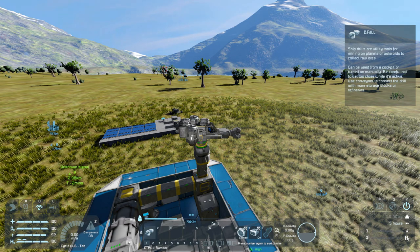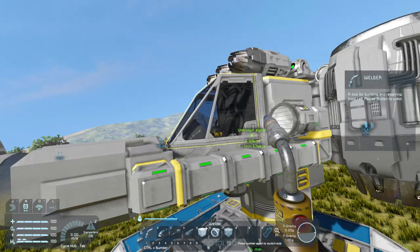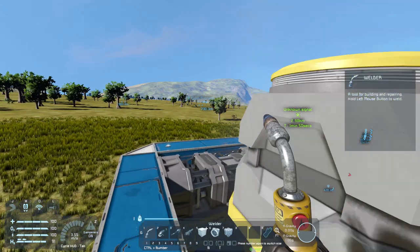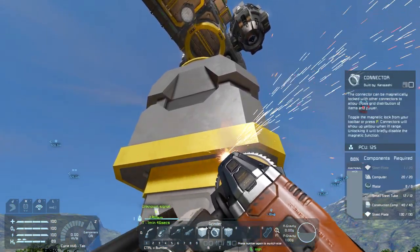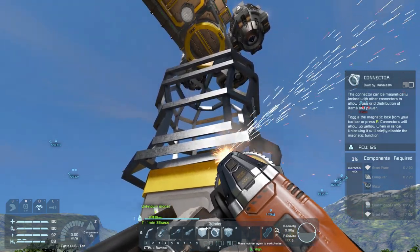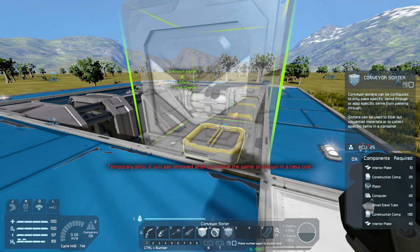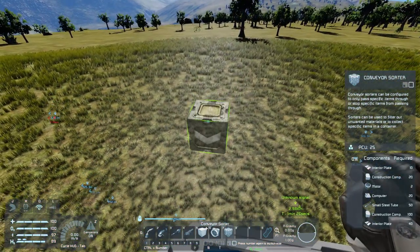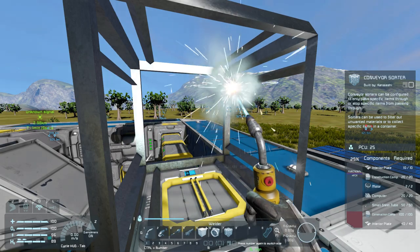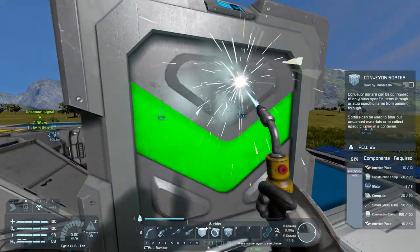We'll turn our batteries back on, unlock, and hover above here as we've got plenty of time to hover with plenty of fuel and no real weight in our ship. We'll rip down this connector and the conveyor tube. We'll place this conveyor sorter such that the arrow is pointing downwards — there's a connector bit on the bottom and on the top, and that will make stuff in the top get sucked down towards the bottom. You can set this in any direction for your various sorting needs.